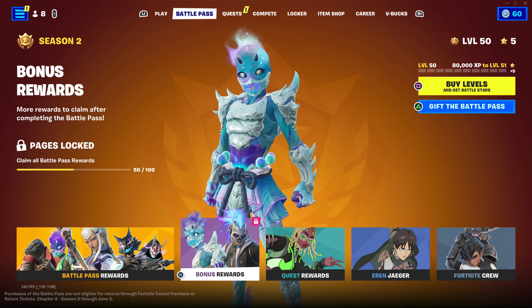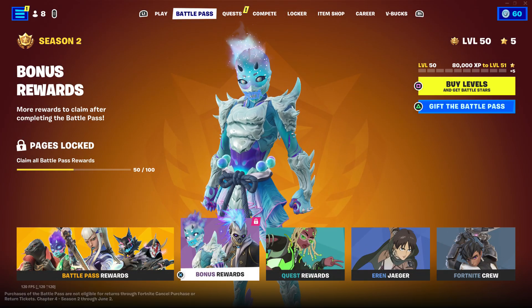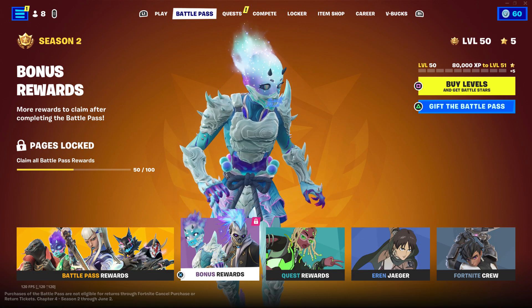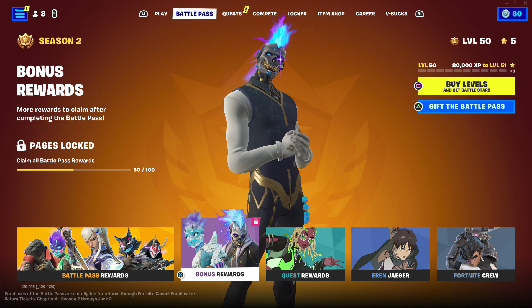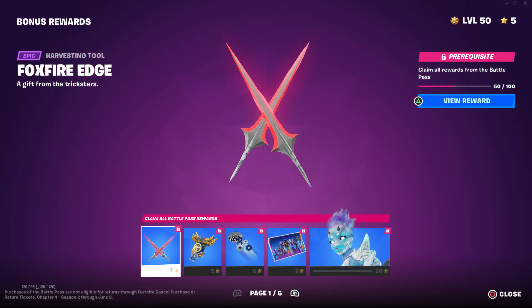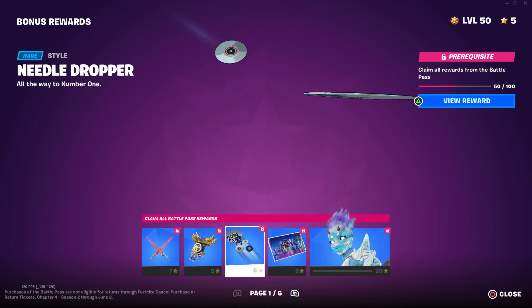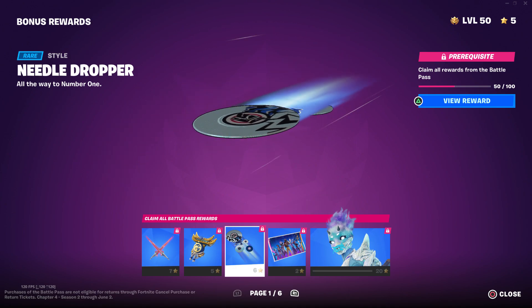I know it was a little bit late because I was gonna get on but they didn't allow servers up until like 6:30 or 7, and I had to go to school so I couldn't. But anyways, now we got the Foxfire Edge, the River Guardian, Needle Dropper. These are all second styles for these skins — these are bonus pages.